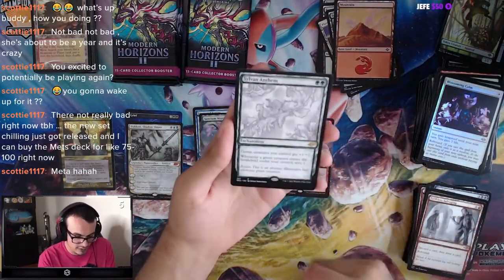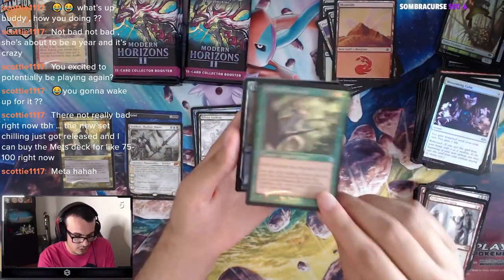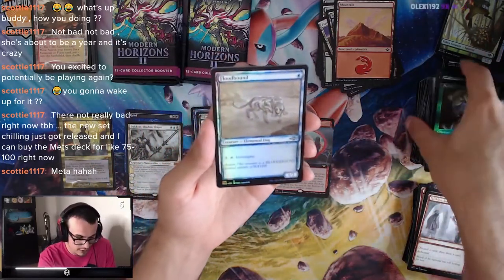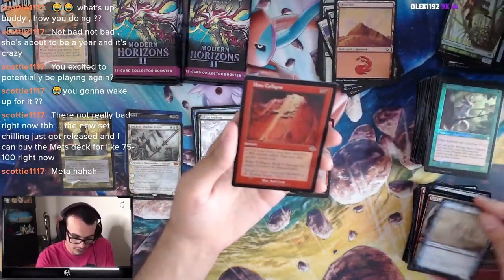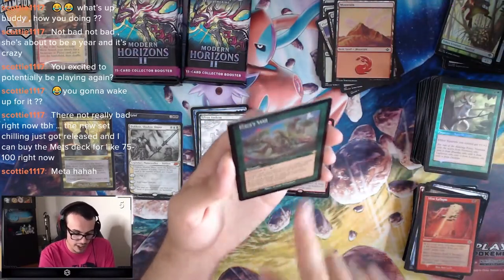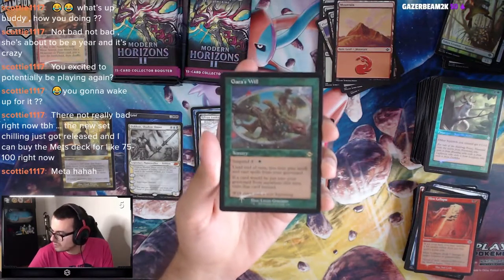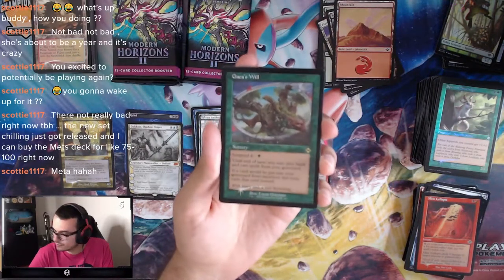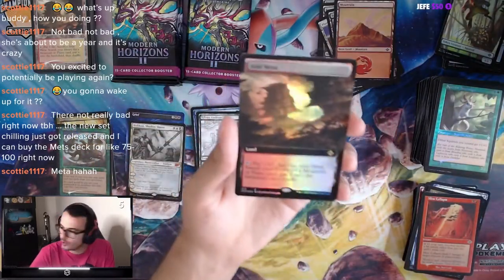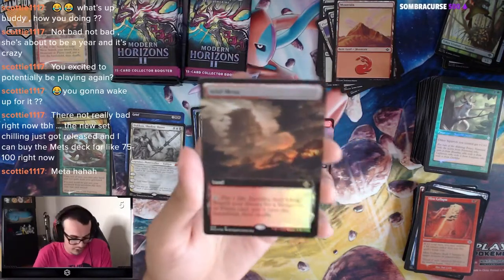Sylvan Anthem — seen this before. Squirrel Sovereign, Old Border — I'm sure Chris will like that. Floodhound, Mine Collapse. And an Old Border Edge Foil Gaia's Will — solid, pretty good. Foil Extended Art Arid Mesa — let's go! Our first fetch of the box.